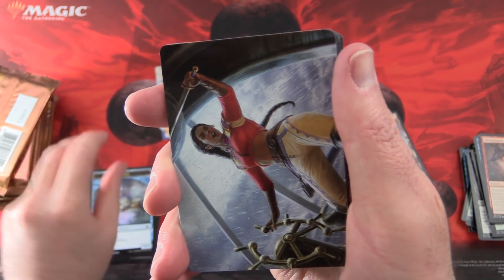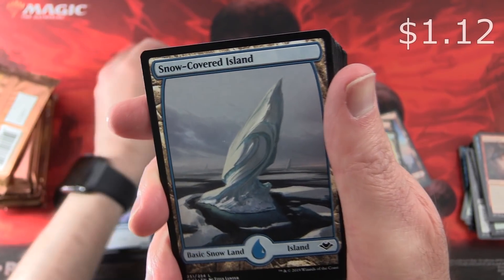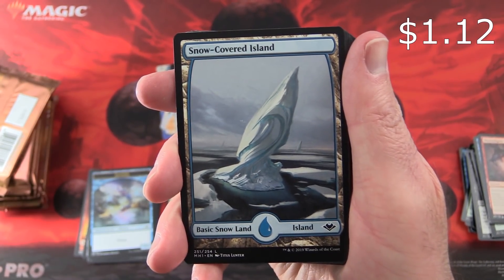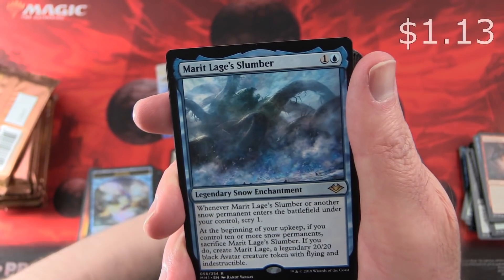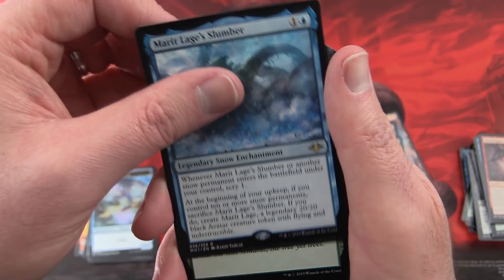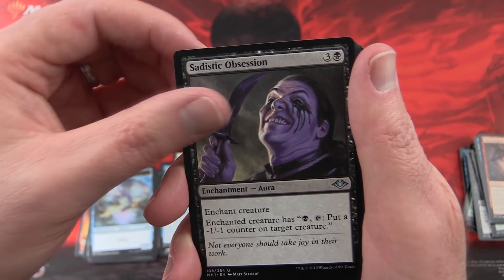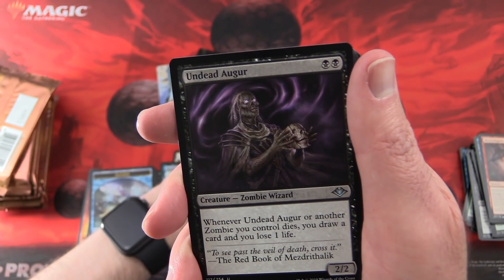We have an Illusion Token, Sisay there — very cool. Hoping I can fill in some gaps in my art card collection. Snow-Covered Island and Meriel Leisure's Slumber, a Legendary Snow Enchantment, with Regrowth, Sadistic Obsession, and Undead Augur.